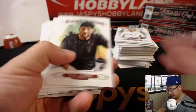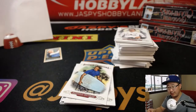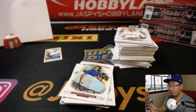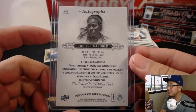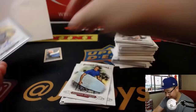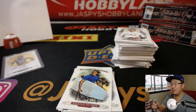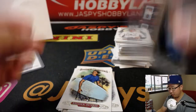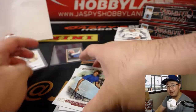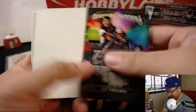All right, here we go. Next box — our first autograph is English Gardener for the letter E. That'll be for Joe P. See, there you go, Joe — he was complaining about K and E. English Gardener, an American. And this was another one of the wood cards — wood minis. We'll protect those as well. If you join breaks, your odds for getting hits increases exponentially. If you don't join breaks, your odds decrease considerably.